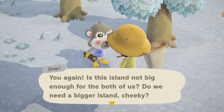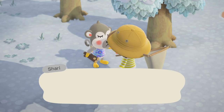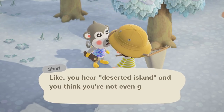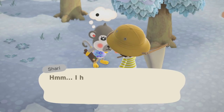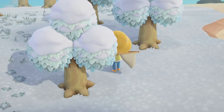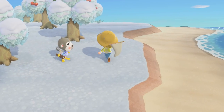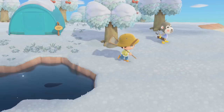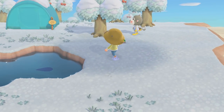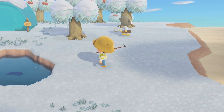Shari: 'You again? Is this island not big enough for the both of us? I kinda moved here on a whim and I'm not sure I brought enough bells with me. You hear deserted island and you think you're not even going to need money. I heard I can get bells selling fruit and weeds to Timmy — maybe I'll be alright.' Shari fact number one: squirrel monkeys have the largest brain-to-body mass ratio of all monkey species and are thought to be one of the most intelligent primates. They also rub urine on their hands and tail to mark territory.